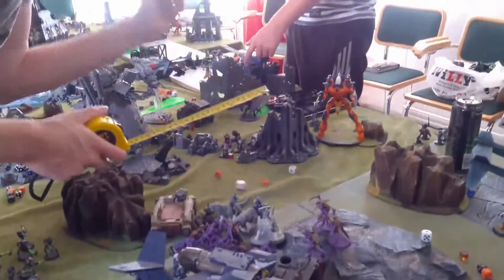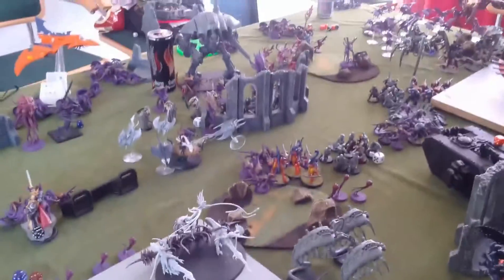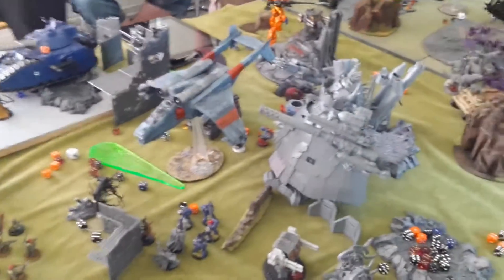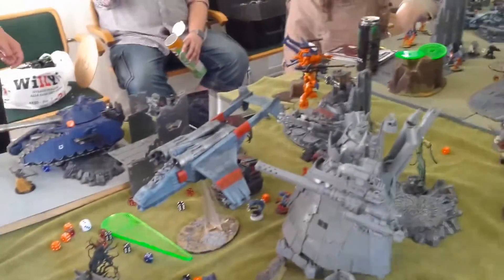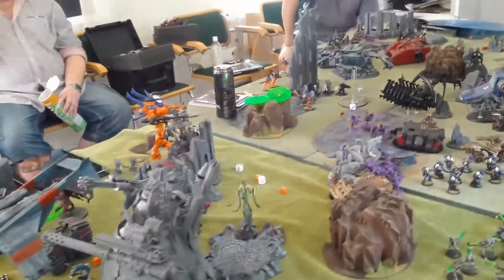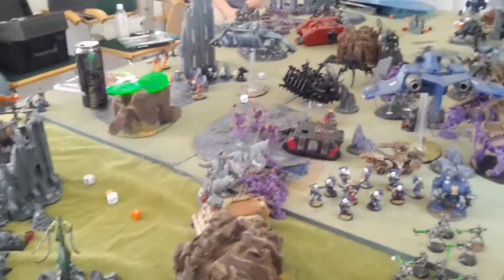There are three Multi-meltas behind him. The Stompa is having a field day with that hovering flyer in front of him. I'm not sure where those blasts are coming from — it might be Vortexes that scattered that far, or maybe the Chaos player put on more Vortexes. There are some Stern Guard there by our objective trying to make a move on it, but I don't think they got very far.